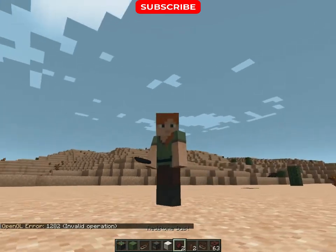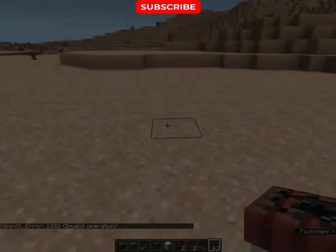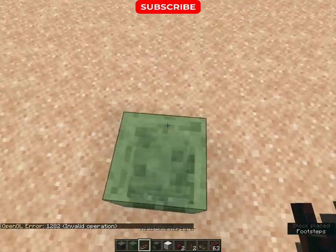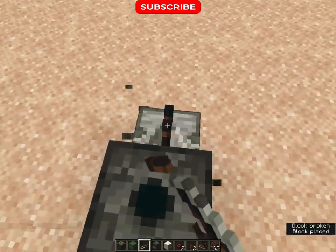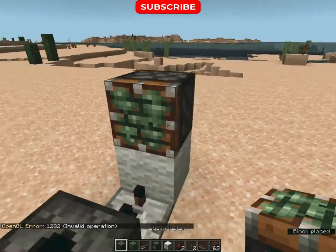You'll also need redstone, lever, and TNT. Don't forget to give a like to this video. First, dig a block, place a sticky piston and a slime block like this, then place a redstone repeater and press it two times, then place a dispenser, then place a redstone repeater and press it one time, then wool, sticky piston, and a slime block like this.